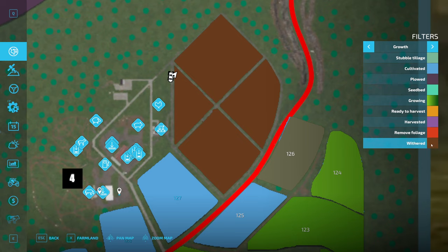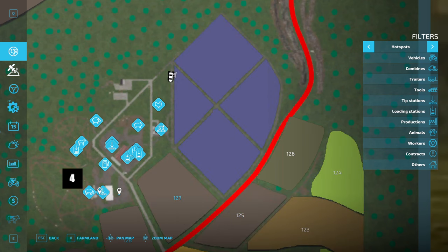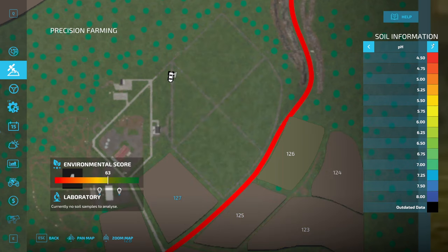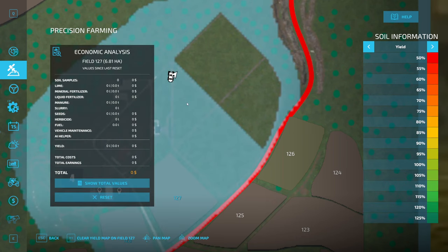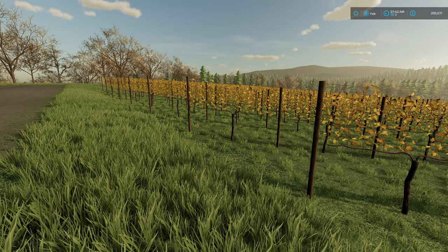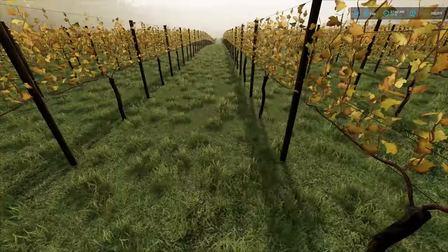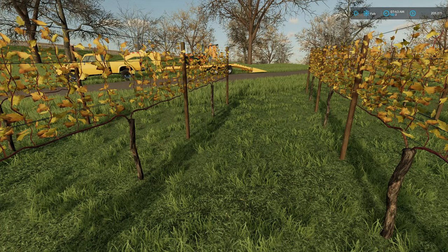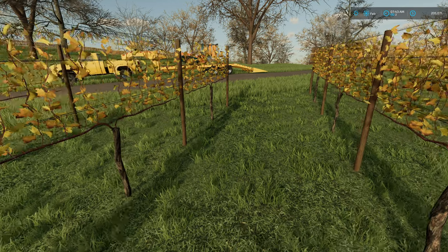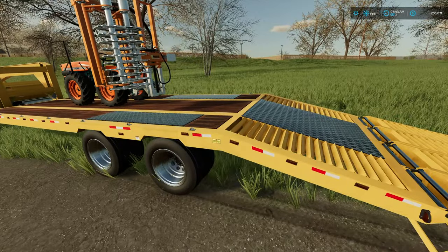So they are withered. I don't know with precision farming how this works — I don't know if I need to take a soil sample out here. Let me walk out here into the grape field. It doesn't give me any kind of information on my display. So I don't know about that. But I do know that they're withered and I do need to get those taken care of.